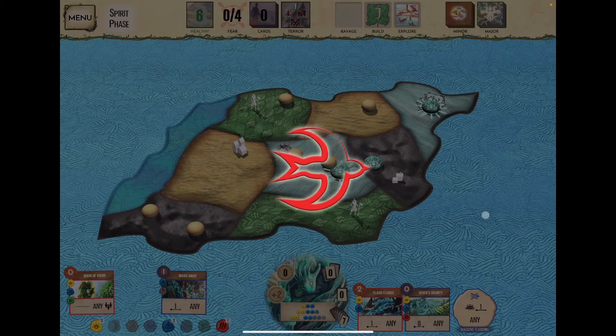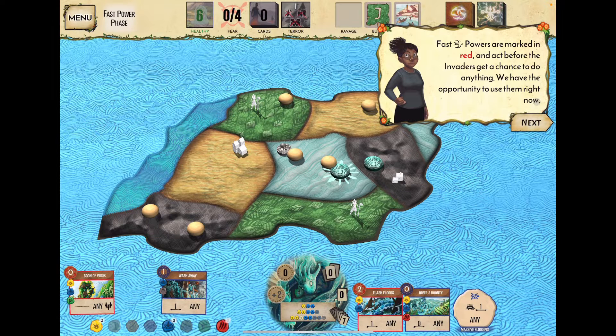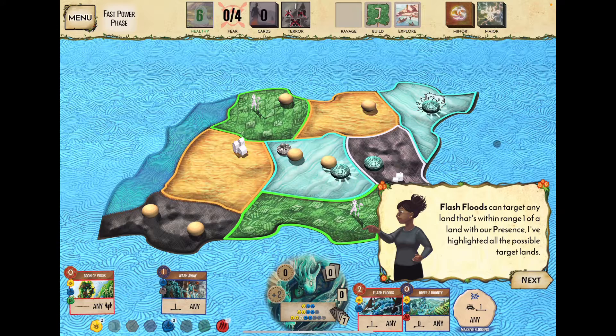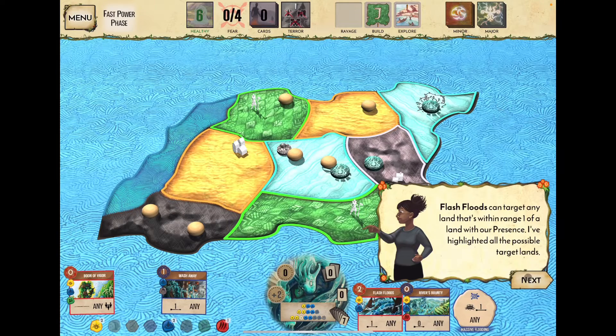This is the fast phase — red bird cards play now before the invaders. Flash Floods can target any land within range one of a land with our presence. We drag Flash Floods to the Inland Jungle with the lone explorer to use it there. It's a nice visual effect you wouldn't get in the physical game. That removes the explorer so they can't build in that jungle area.